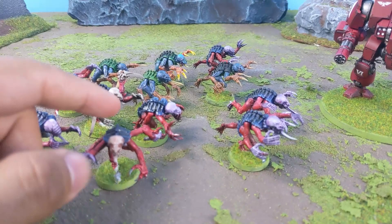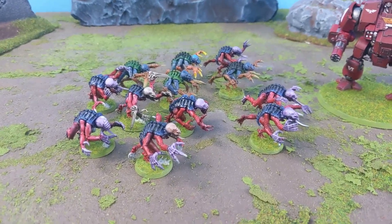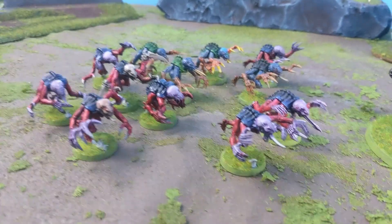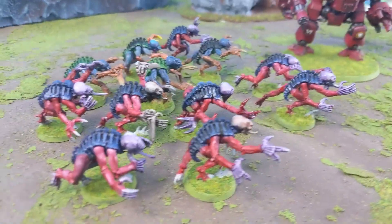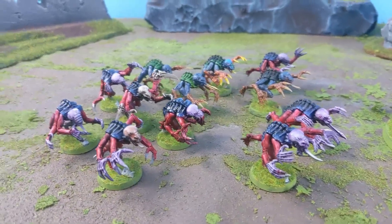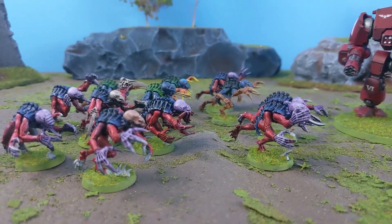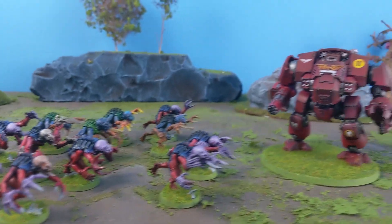This time I'm putting him against some Genestealers. Genestealers are very fast and very hitty. They get to advance and charge in the same turn, and most significantly they have a 5-up invulnerable save. I really feel like having only a 6 or 5-up save as Tyranids with no invulnerable is a real pain. So the 5-up invulnerable — Lightning Reflexes — is going to be significant in this.